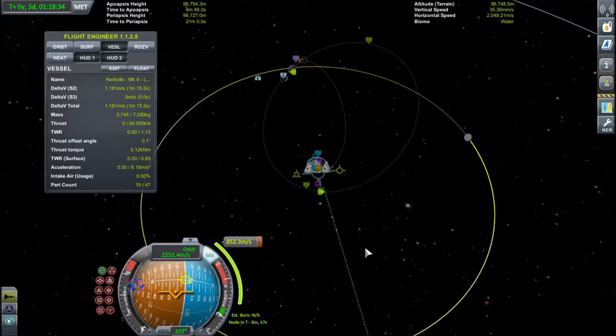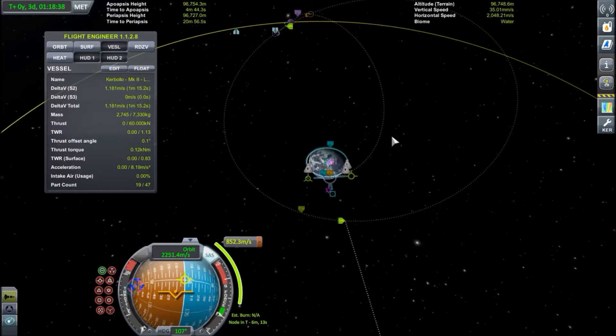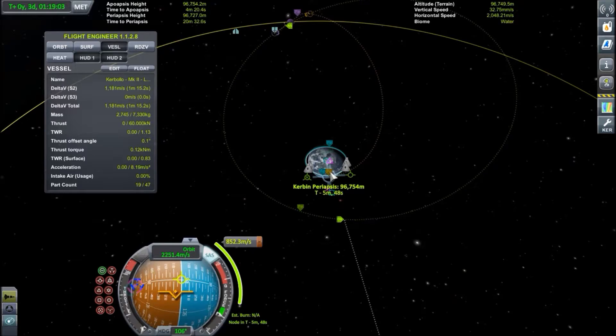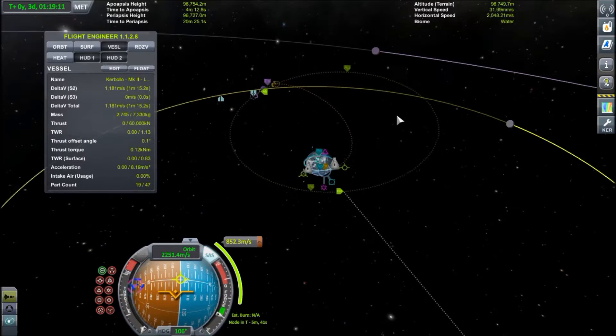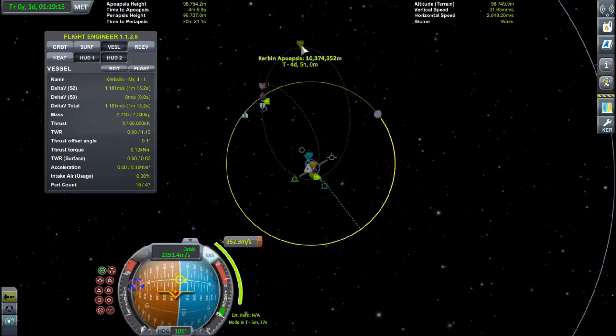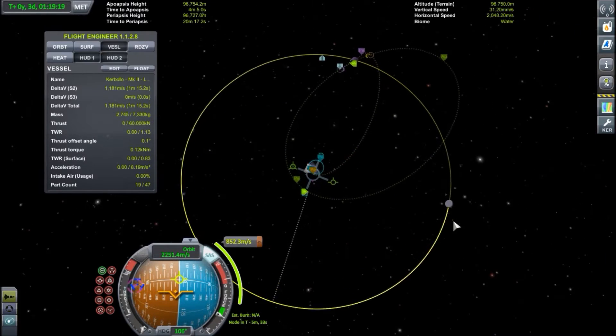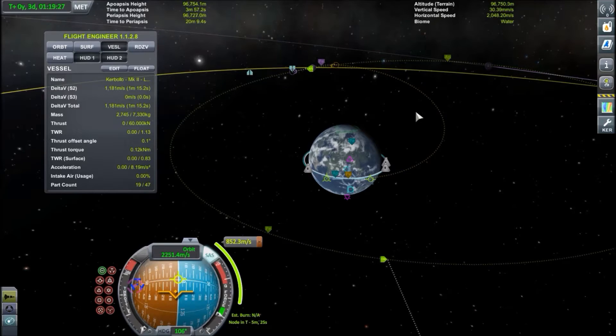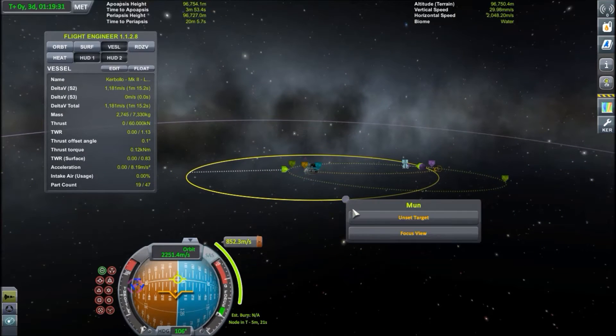Anyways, with the Mun set as target, if we get an encounter with it — there we go. Right now my orbit takes me around the Mun, and if we try to draw the line continuing from the Mun encounter, it would normally look the same as before. But because of the Mun's gravity, our orbit is going to change fairly significantly. Our apoapsis is going to be way further out, and our periapsis is also a lot further out.